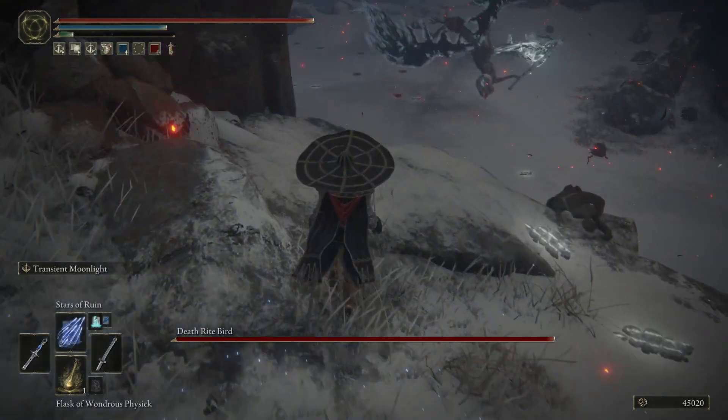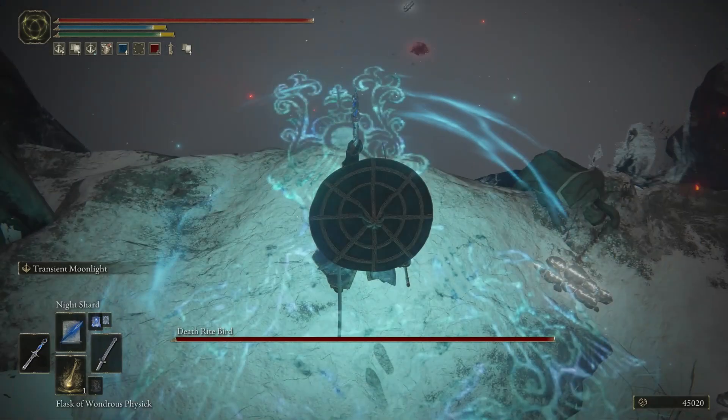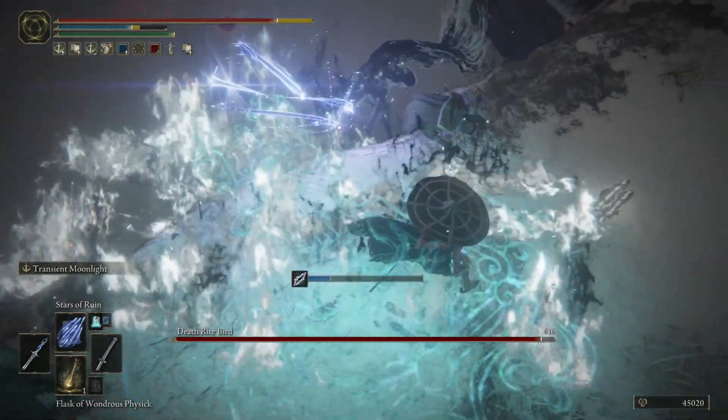Step one: get some range — either magic, maybe some holy. Holy is really good against the Deathbird. Arrows can work too, maybe some raw arrows just for extra cheese. But you want to run past and get up on this cliff here that I'm at, and just rain hell on him.